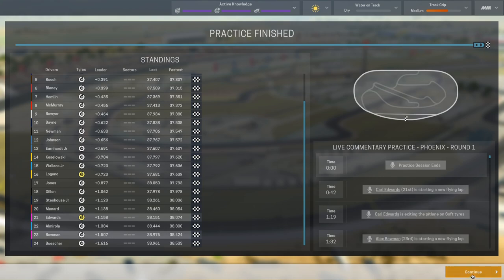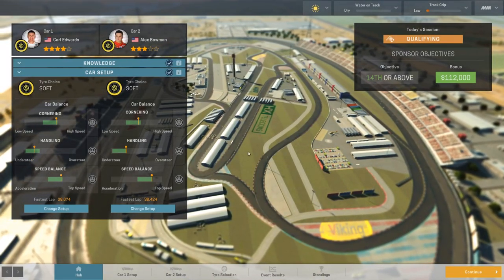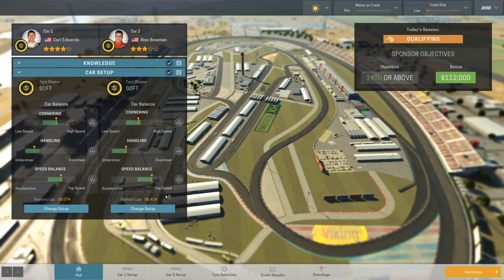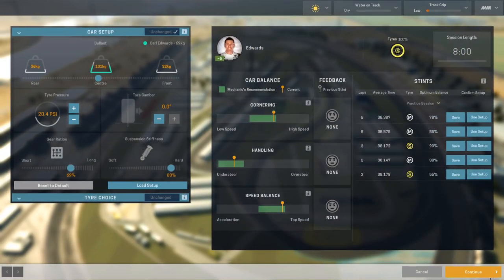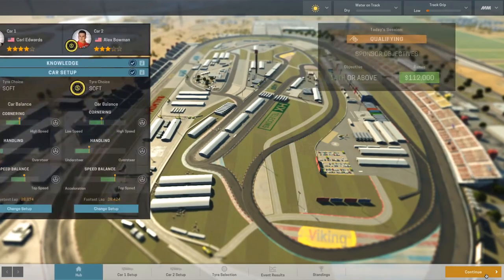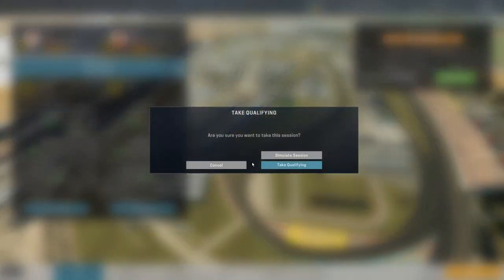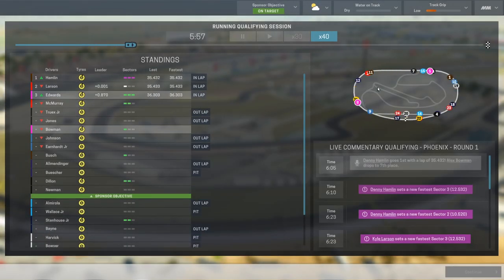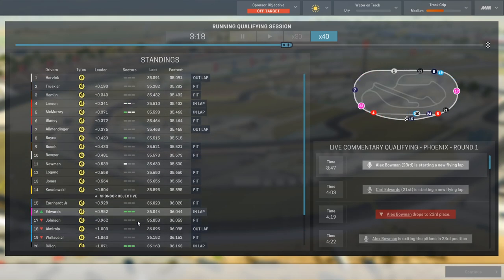Maybe we won't qualify last in qualifying. We made it to qualifying for the first race. I changed the setup — the more experience they get, the more you have to change the setup, it kind of narrows the green bars down. I've changed some of that stuff and we've got Alex and Carl both on the soft tire. We're just going to simulate qualifying and hope they can do something relatively good. So far they are doing terrible.